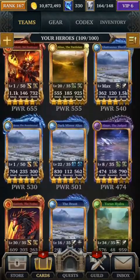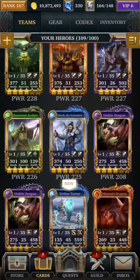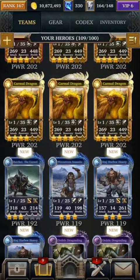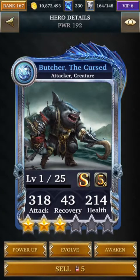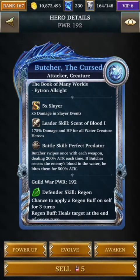Let's take a look at some of the bonuses. The Butcher is a water affinity attacker and also a creature hero. The leader skill at six stars would be 300% damage and health for all water creature heroes — same as all previous events where the feature hero helps its own feature heroes. The battle skill is Perfect Predator, which deals 200% attack with each weapon. He holds two weapons, and if there is blood in the water, he bites for 500% attack. The blood in the water occurs from one of the other units' passive abilities.